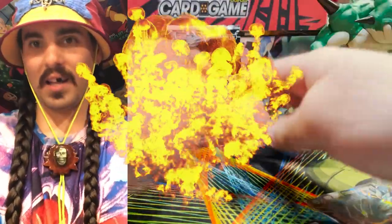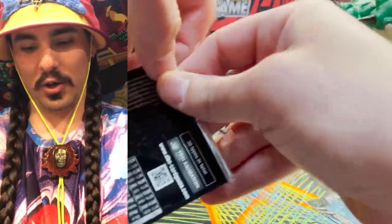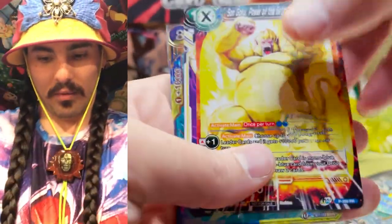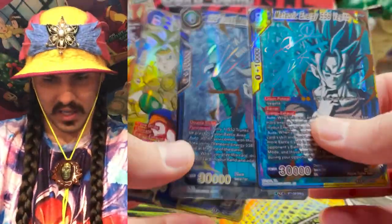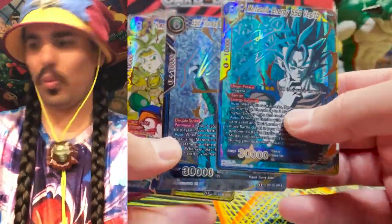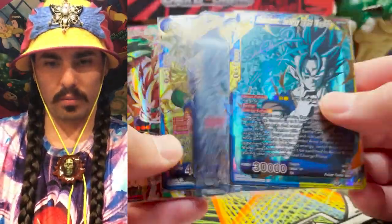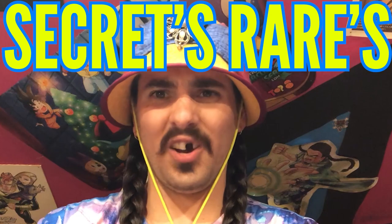Okay, bless it. It would be awesome if we could pull the Vegito secret rare. That would be super cool. Okay, I'm feeling pretty... Whoa! Oh my god! Oh yo! Wait! Okay! What? Hang on! We got... there were two secret rares and two special signatures. What? Okay. Wait. So there were both signatures and two secret rares?